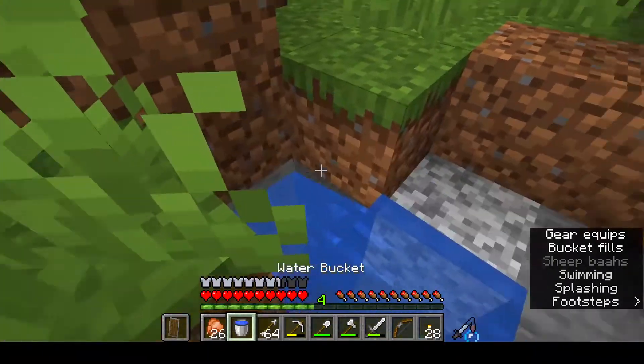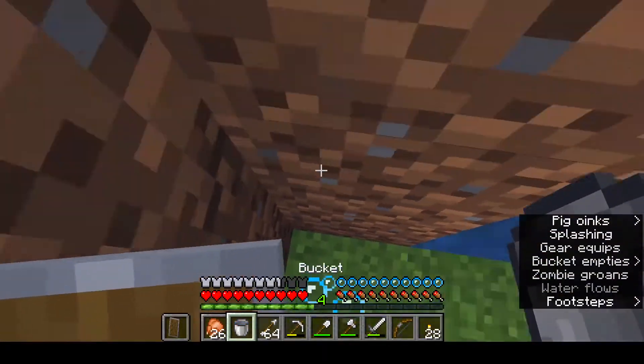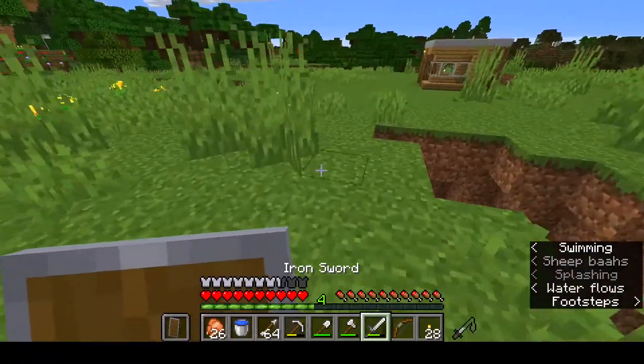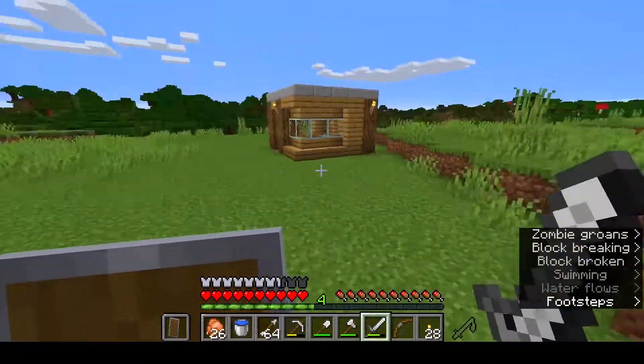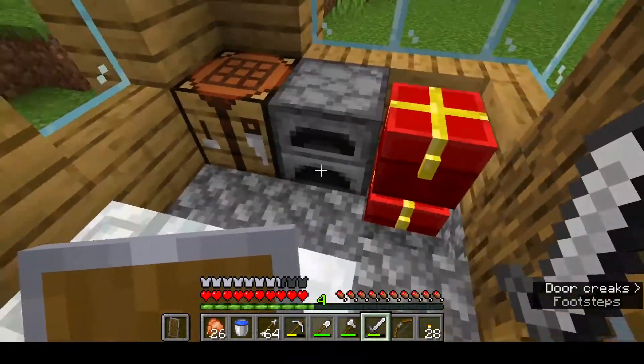We have a little more. Get out of the way, sheep! You're blocking the way. Fall into the hole - that's what you deserve. Let's get back up here and head over towards our house. I like this house - it's a nice, compact style house.